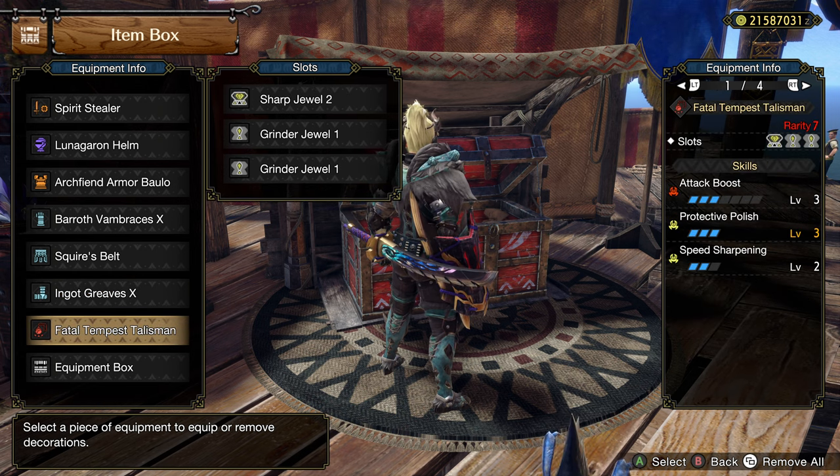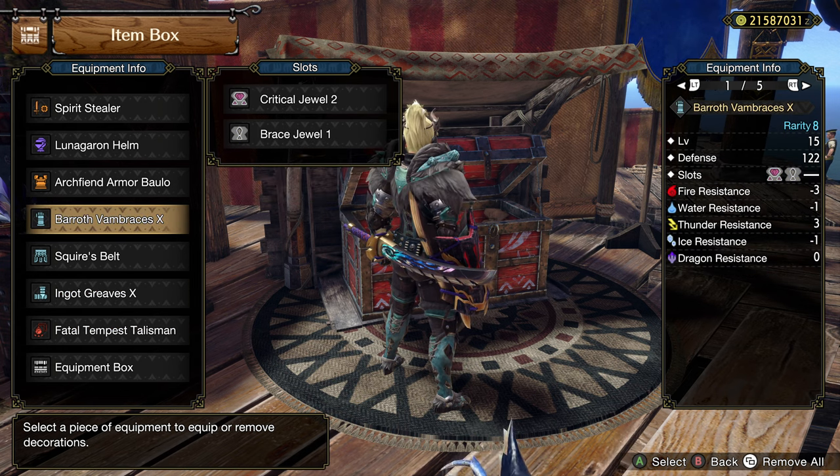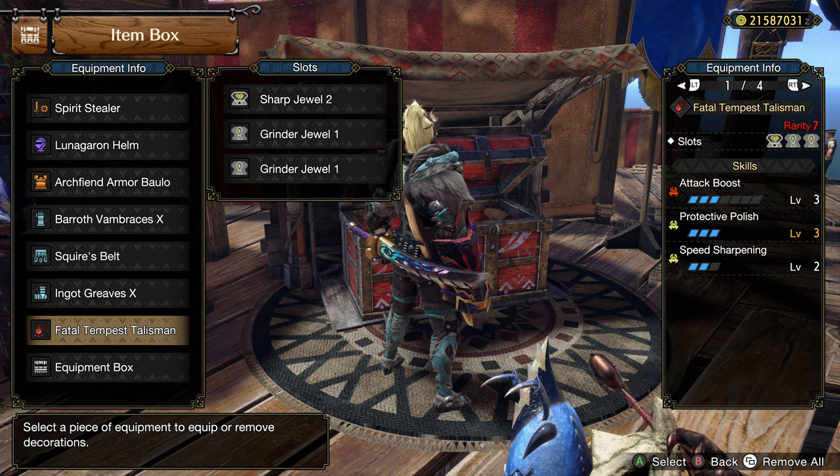Lastly, keeping things basic with the Ingot Greaves — pick up 2 points of Attack Boost, 2 points of Crit Eye, and 2 level 1 slots where you can add whatever you need. In the Talisman I have a Sharp Grinder Grinder, but like I said, you don't really need those slots — you just need to get Attack Boost 3 out of your Talisman, then do Grinder Grinder and Grinder and you already have your Speed Sharp 3. A little bit of flexibility.